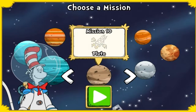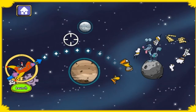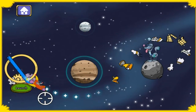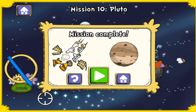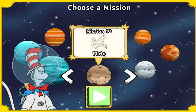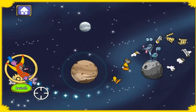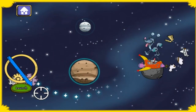Look at all those planets and moons — where should we go next? There's a load of space junk floating around Pluto! You cleared every level — you're truly the best, you mastered gravity and passed every test! Look at all those planets and moons — where should we go next? Pluto! Let's collect it and clean it up while we're here. You cleared every level — you're truly the best!